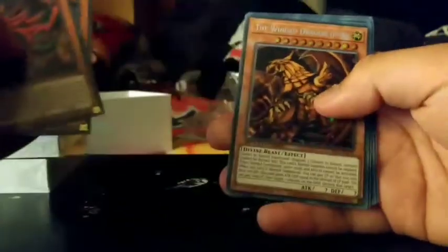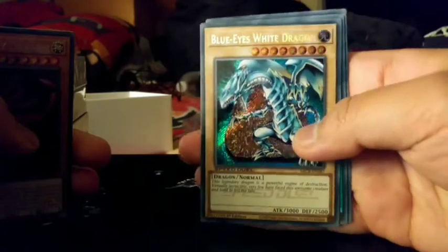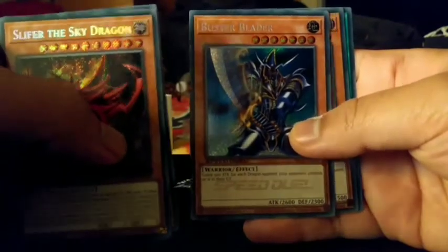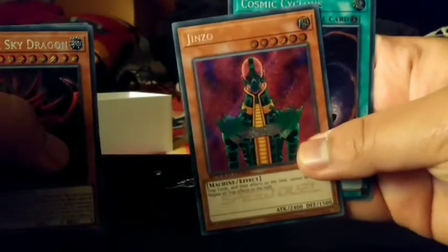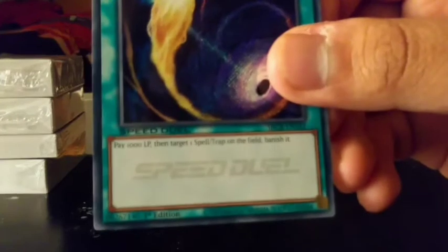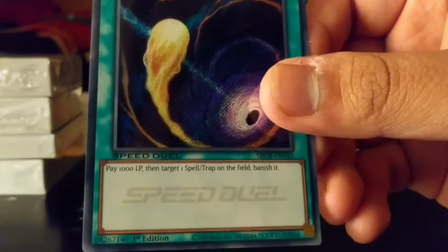We got Slifer the Sky Dragon, Obelisk the Tormentor, Winged Dragon of Ra, and — oh sweet — a super rare Blue Eyes White Dragon! These cards are very lightable. Let's see: Buster Blader, Jinzo — a secret rare — wow, and Cosmic Cyclone. Interesting. It says: 'Pay 1,000 life points, then target one spell or trap card on the field, banish it.' Wow, so cool.